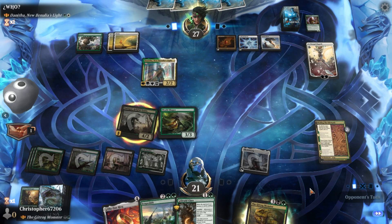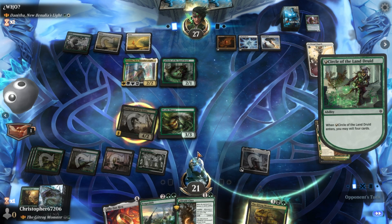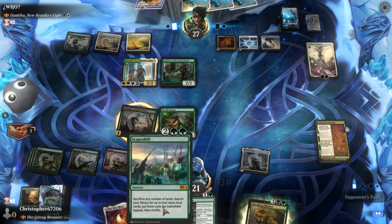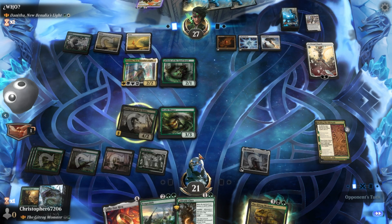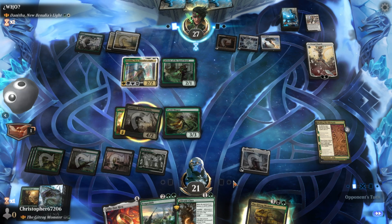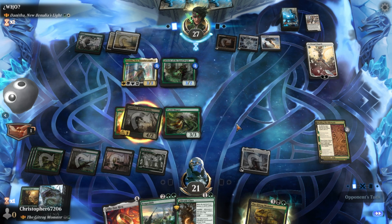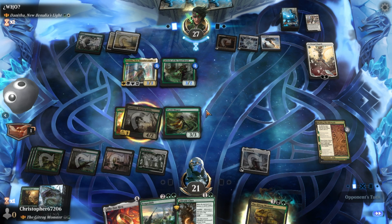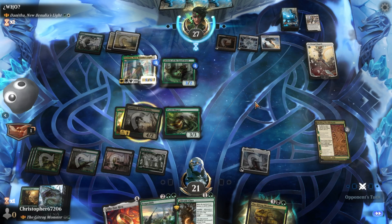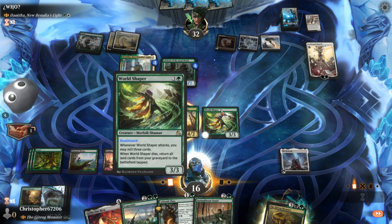Smeagol is valuable if and only if we can actually have creatures under our control die during our turn, which means him being the only thing on board isn't very valuable. Our plan was to set up for a Scapeshift/World Shaper turn — that could still be a thing. It would give our Gitrog Monster breathing room when he comes down, and our opponent is quite mana screwed so I don't know if they can kill us.